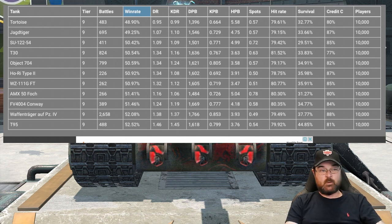This one has a 48.9% win rate. Admittedly it's not the most played but it's not the least played. It has a survival rate of 32.7% — again that's not the worst by the way. If you go down, we've got the AMX 50 Foch there that has got a worse survival rate.